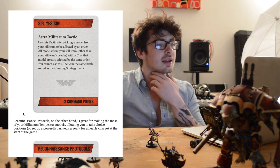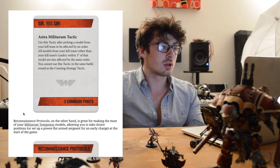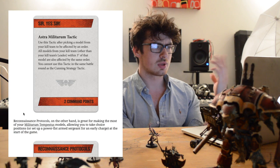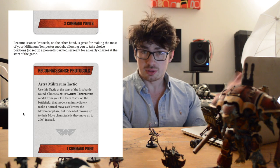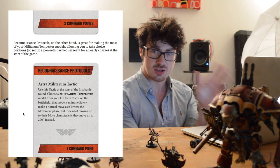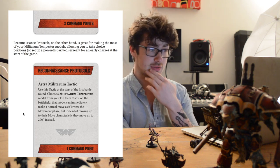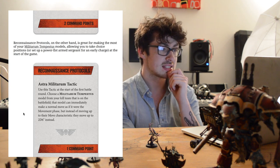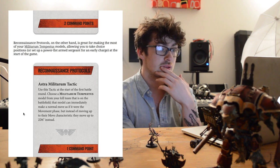So, Astra Militarum tactic: use this tactic after picking a model from your kill team to be affected by an order — all models from your kill team within three inches of that model also benefit. So basically it lets you shout a tactic to more than one person. Then there's another tactic — it's great for making the most of your Militarium Tempestus models, allowing you to take a choice of positions, or set up a power fist sergeant for an early charge at the start of the game.